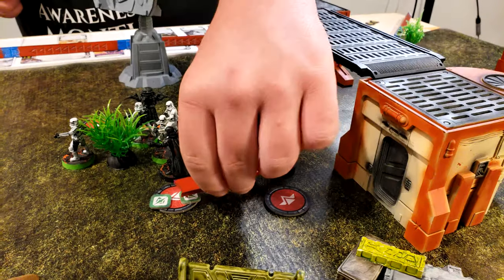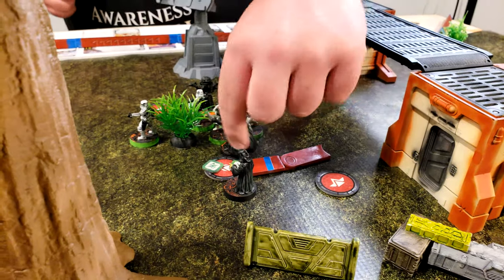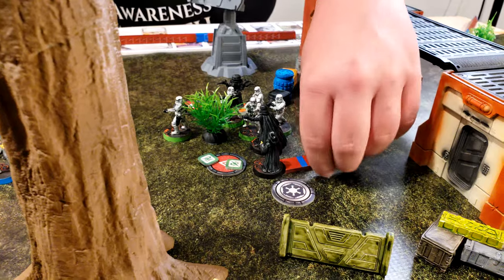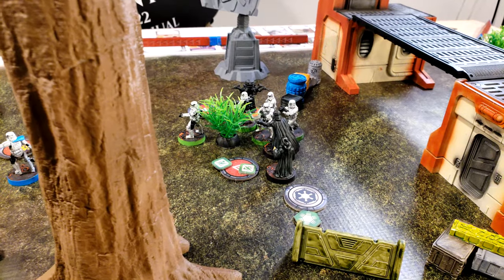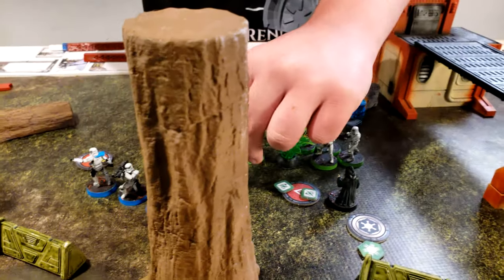With Palpatine — he's going to move up to around here. He's going to use force reflexes to gain a dodge, and then pull the strings on Vader to let him go up to here.